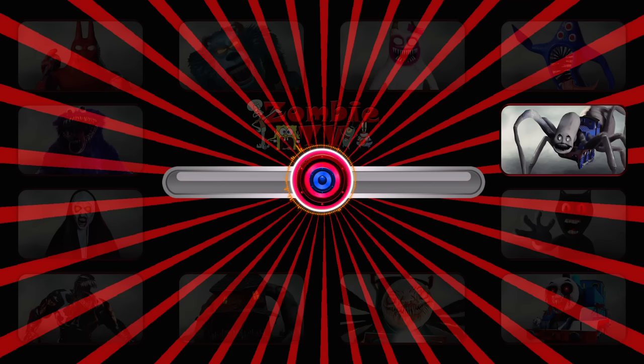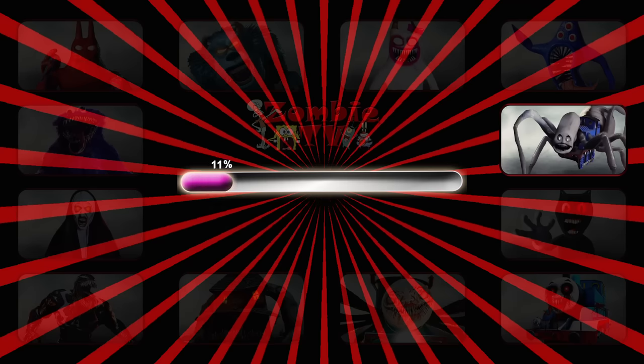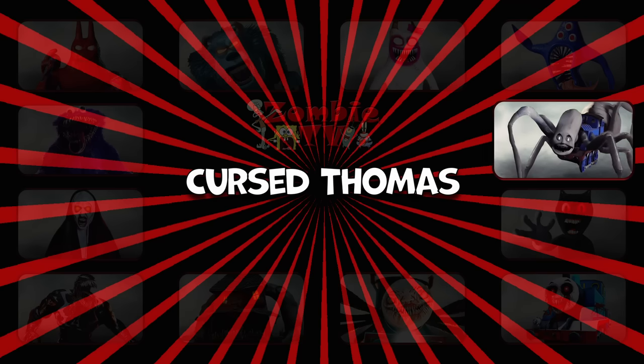Round 16. This monster looks like the spider train. He has eight legs and a long neck. He is chasing a controller, Sir Topham Hatt, through the tunnel. It's Cursed Thomas.